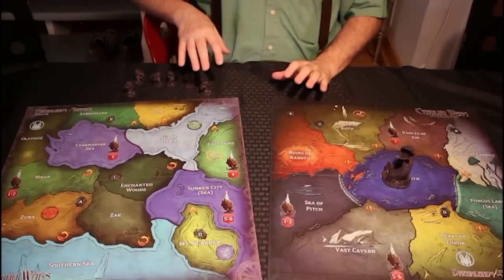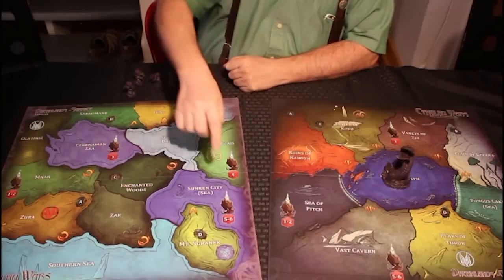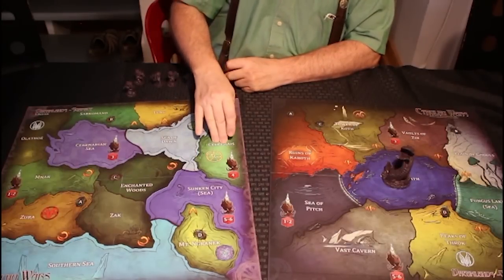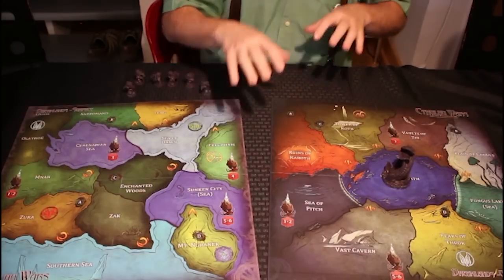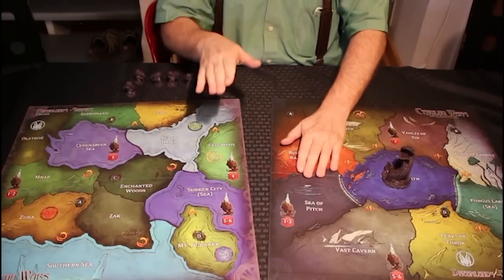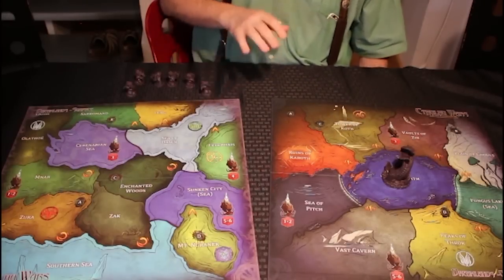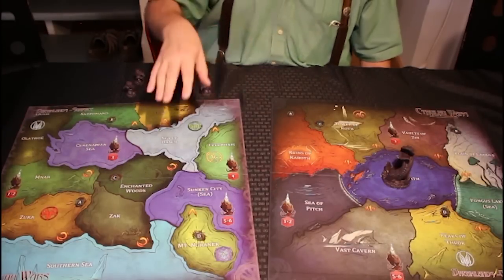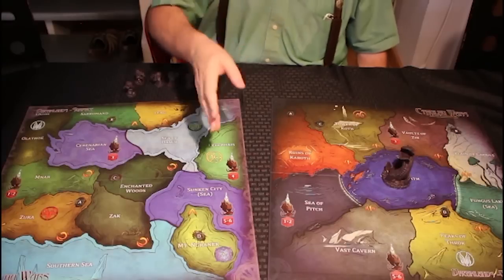Another interesting feature is the citadels on the maps. If you control a gate in the area with a citadel, you're considered to control that citadel. If you manage to control all four citadels on a map at the same time, you immediately win — even without six spell books and no matter your doom points; it's an instant win. Typically in each game at least one or two players are trying to get the citadels, and those players never do a Ritual of Annihilation because that uses power they could spend to get a citadel.